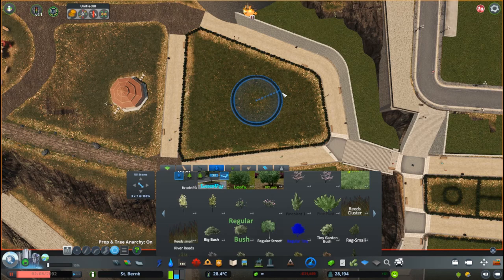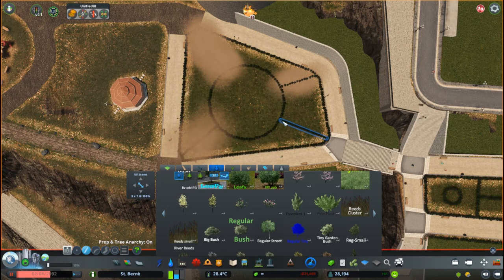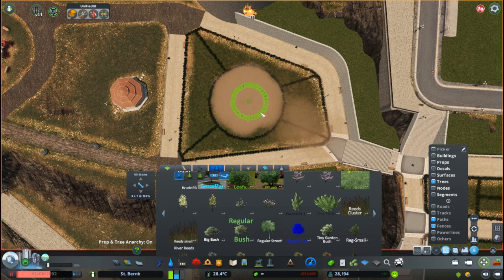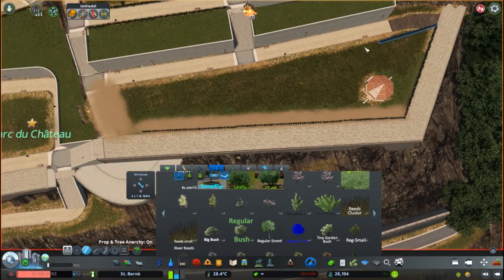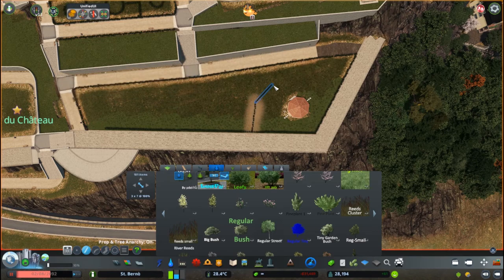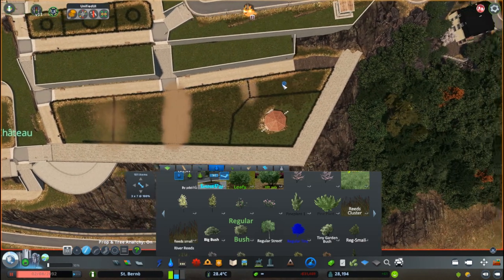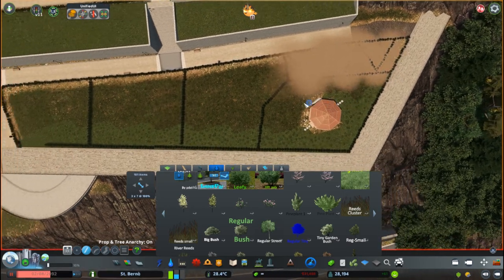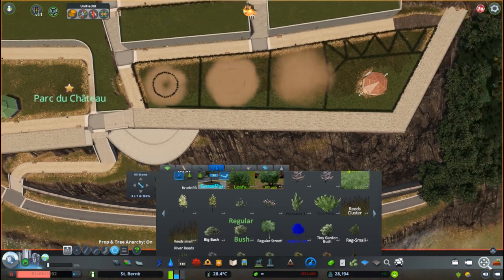I'm also using the small tiny bushes to outline the different gardens and draw some basic designs into them, which will be later filled with flowers. My main idea for the whole gardens was that one part of it would be very manicured and fancy, flowery, with pavilions and mazes and stuff like that, while the other part would be more of a wild garden approach.